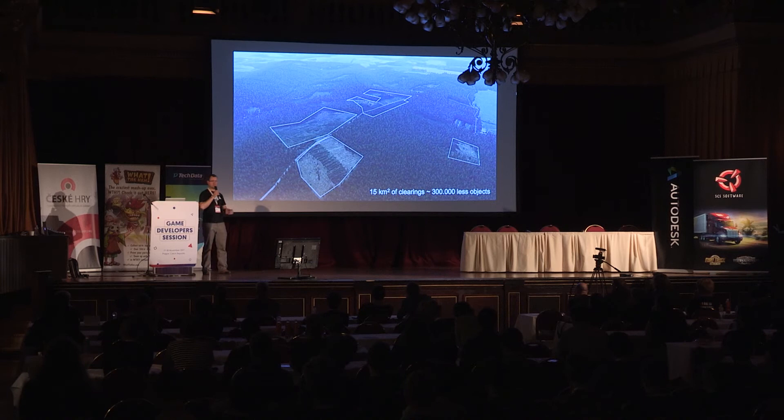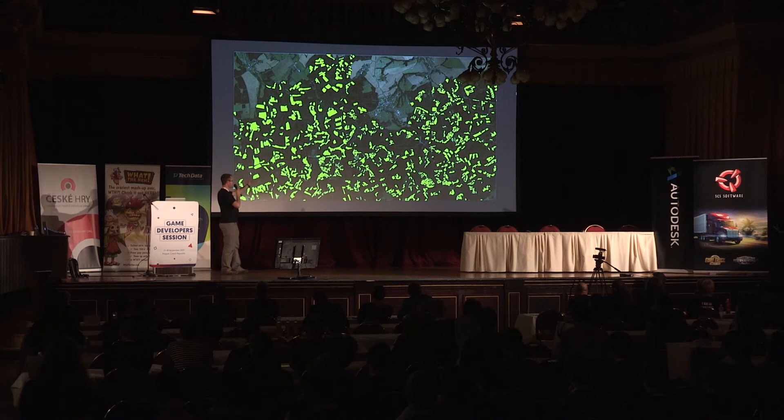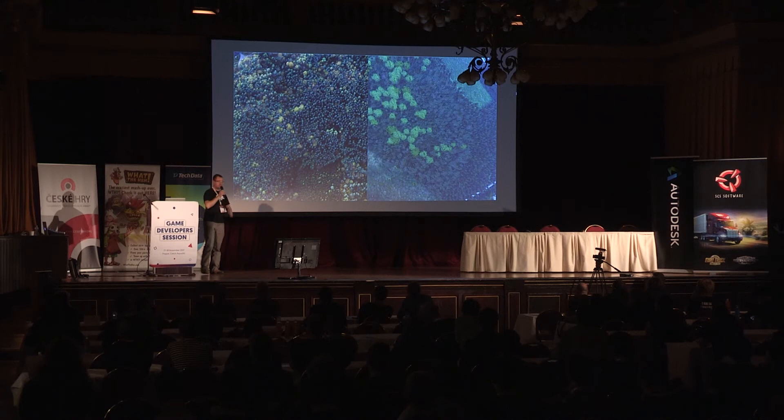We are also editing the vector data. One tiny example is adding clearings — partly because it makes the forest more interesting, and partly because it saves us object instances so the terrain loads faster. This is the amount of clearings we added to our experimental terrain as part of performance optimizations, which are still ongoing.